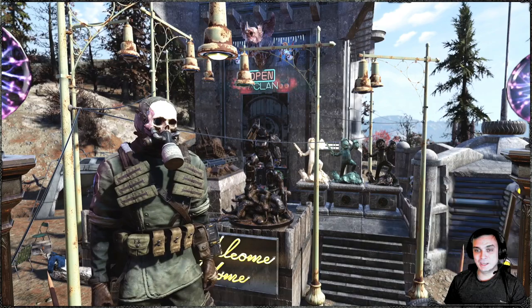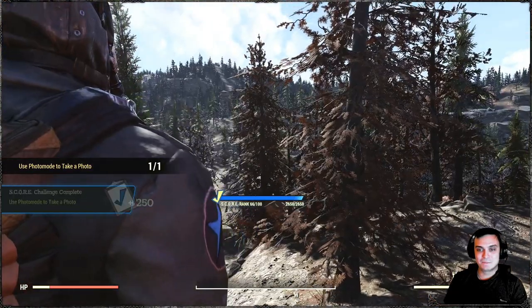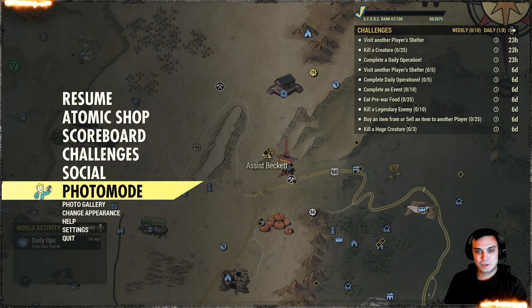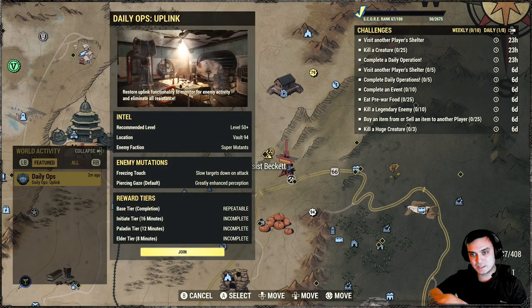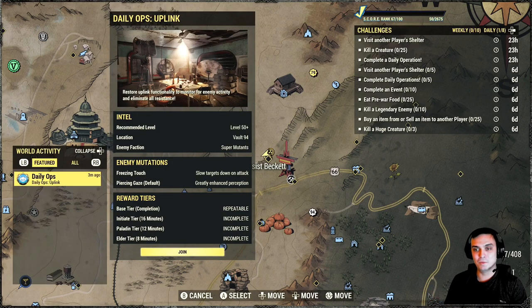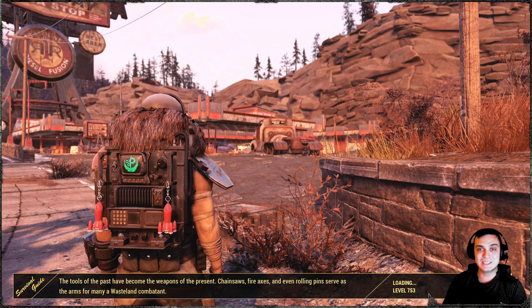Let's complete one before I forget - take the selfie. Look at that, handsome dude. Alright, there we go, complete those. And for the daily ops, we've got Vault 94, Super Mutants, and Freezing Touch. That's pretty dope. Vault 94 I like - it's pretty easy, plus it's not resilient, so it's good.